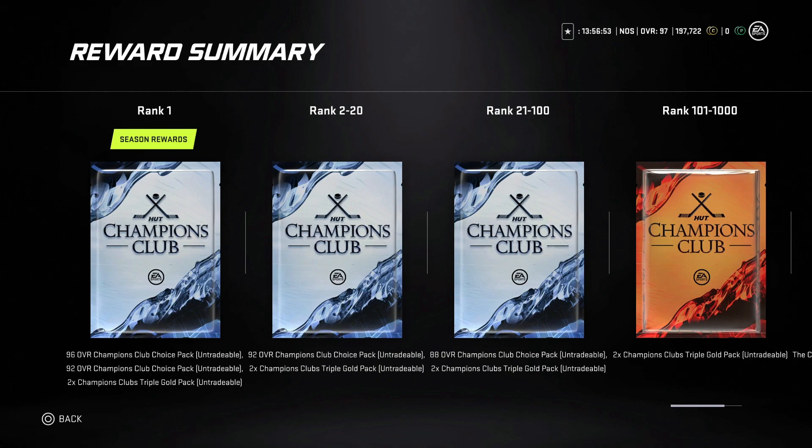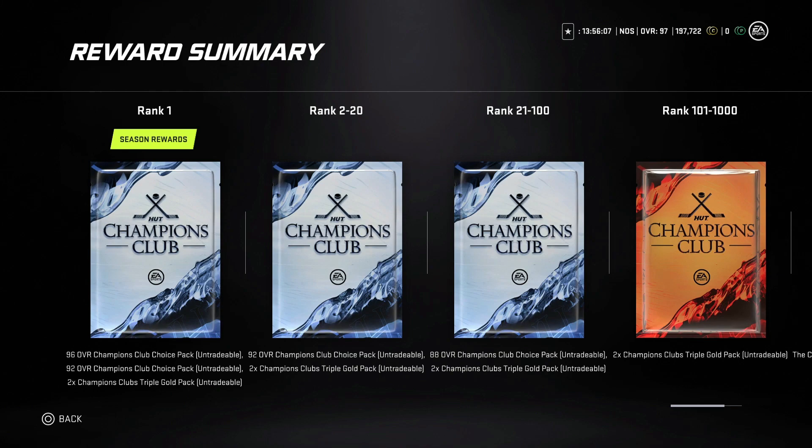If you finish between two through 20, you get the 92 overall Champions Club choice pack — missing out on the 96 — plus the two Club Champions Triple Gold packs. Finishing 21 through 100 gets you the 88 overall Club Champions choice pack. This is a big deal because one thing sorely lacking in NHL 21 is guaranteed rewards. Unless you're inside the top 20 in HUT Champs every week, you could literally get nothing no matter how much time you put into the game.